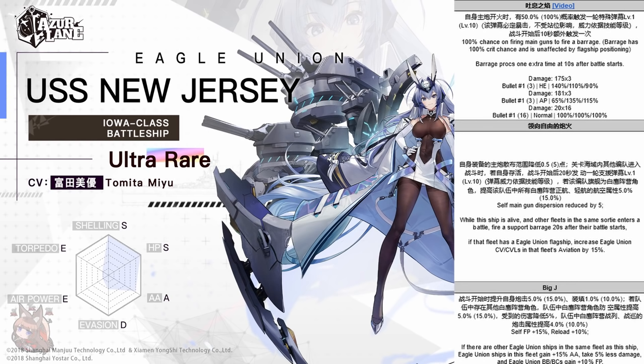It also has a 100% chance to burn, and with the firepower stat that New Jersey has, that burn is going to be tremendous. Finally, it also has a special armor break. This means it can apply armor break, and like Richelieu's, it is classified differently than all other armor breaks, meaning it can stack on other armor breaks. Overall, this barrage is insanely powerful.